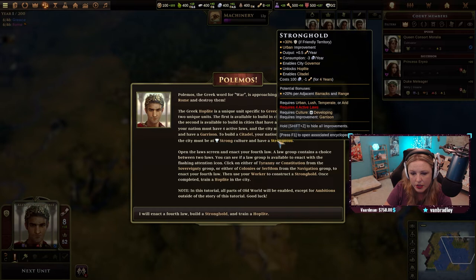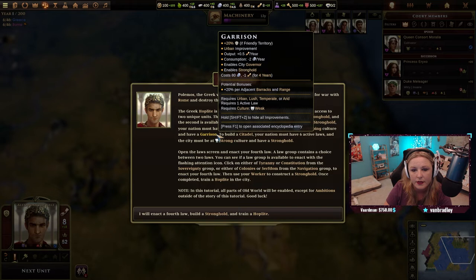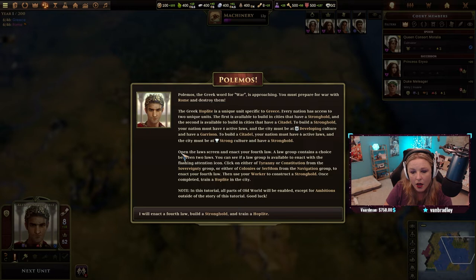That's really good to know because I was getting confused in the last tutorials — I couldn't figure out why I couldn't assign governors to specific cities. It's because the cities had to have some of these requirements in place. That kind of answers that question.